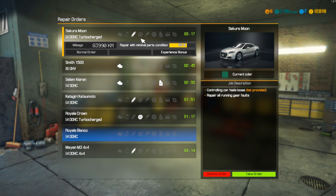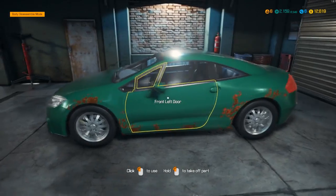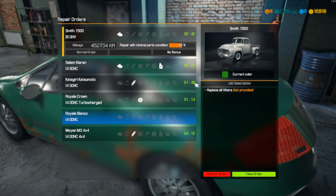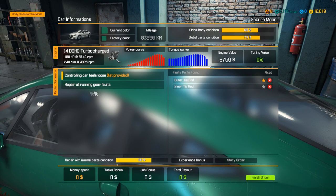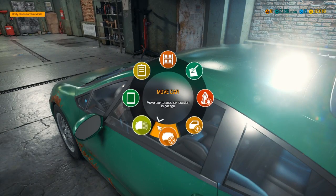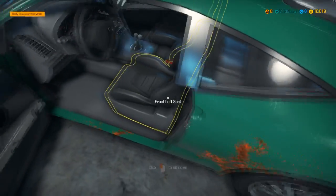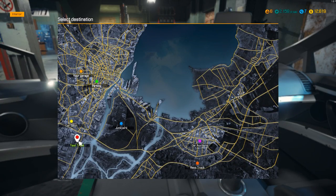Alright, let's take a look at what else we've got. We still have this one — I might be taking off more than I can chew, but we haven't worked on this car yet. It looks like a Mitsubishi Eclipse. Let's see what we've got — looking at car status, we have the outer and inner tie rod and then a whole lot of running gear stuff. Maybe let's take it to the test track real quick.